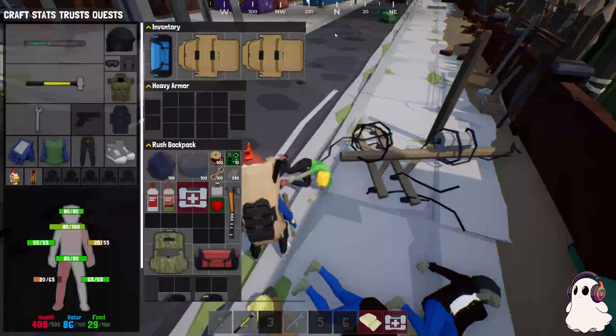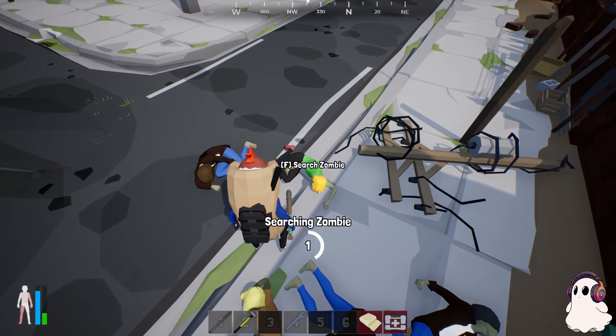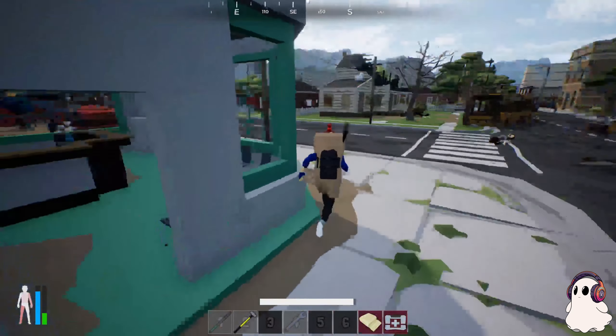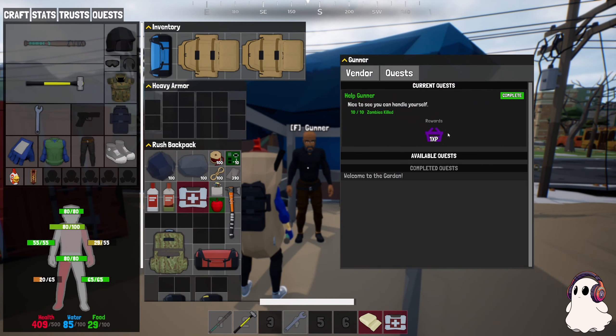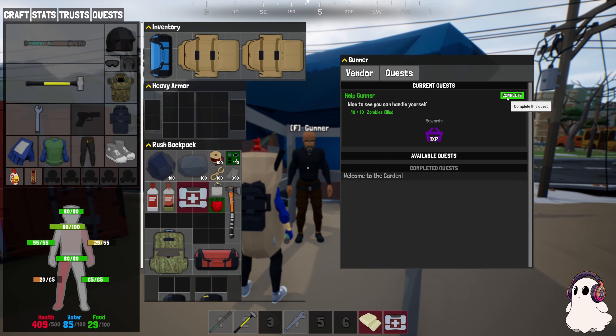You can take the quest to kill 10 zombies and actually go complete it over on Delta or in a multiplayer server. We completed our quest and we'll come talk to Gunner to turn it in. The reward, if you're curious, is under your stat - Bartering - so this will give you one XP closer to your bartering, which is pretty nice.